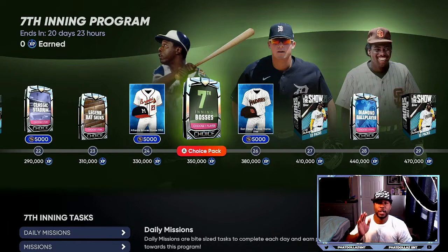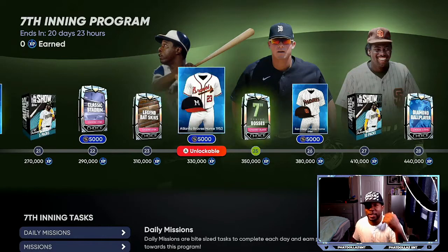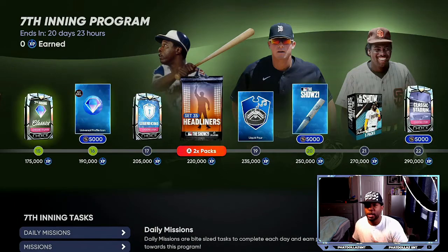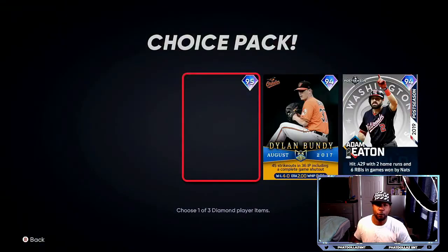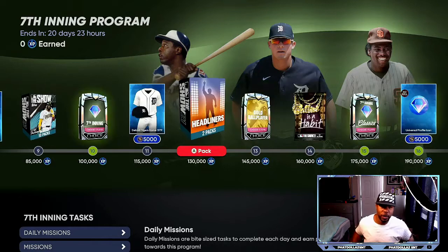Getting to 350,000 XP is going to get you that first boss right here. And then on the way, you're going to be getting legend skins, more five packs, more headliners, and lower overalls — the 95 and 94 overalls that you might want to use as fine cards. If you just hold them for a couple of days, the prices will elevate.